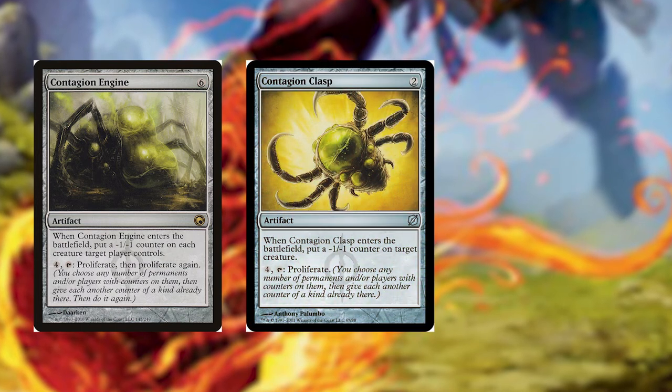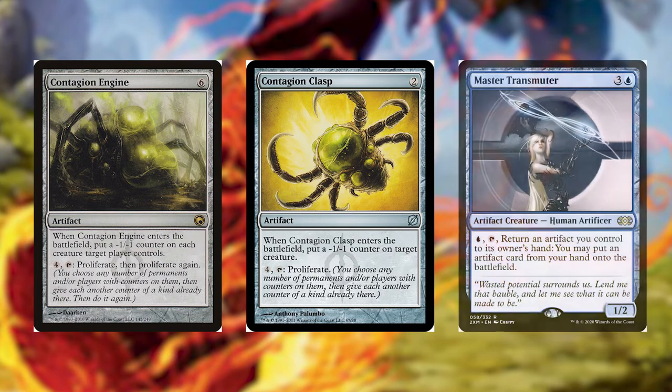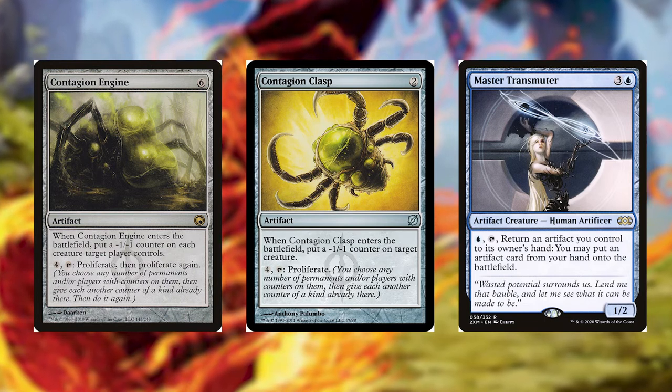A good combo that pairs very well with Toxrill is Contagion Engine from the list, Contagion Clasp from Time Spiral Remastered, and Master Transmuter from Double Masters. Cast these artifacts out and use Master Transmuter to return and recast them for more minus one minus one counters and more slime counters.